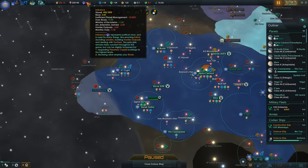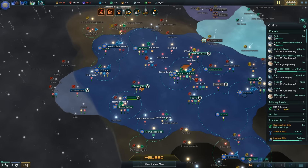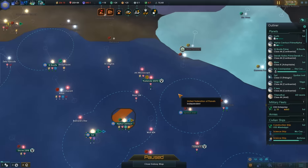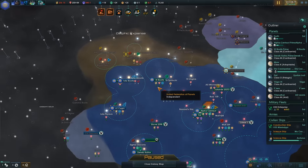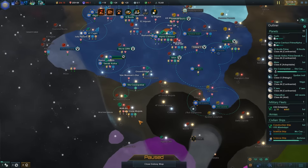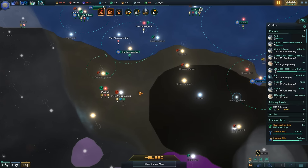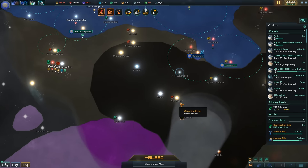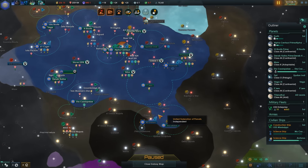How many frontier outposts do I have? I have a lot — we should get rid of some of those frontier outposts. We've also got to hand off a planet somewhere and other stuff. I'm about to get that planet, so...